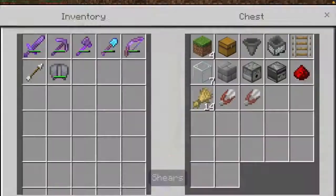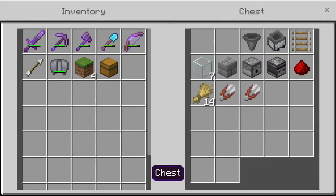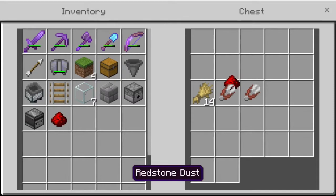Here are the supplies you're going to need to construct your simple automatic wool farm: four grass blocks, one chest, one hopper, one minecart with hopper, one rail, seven glass, one solid block, one dispenser, one observer, one piece of redstone dust, some wheat to lure a sheep, you're going to need a sheep, and then some shears to fill the dispenser.